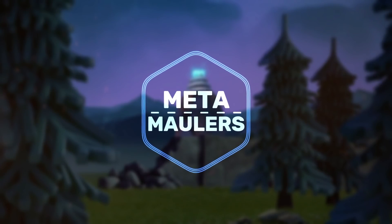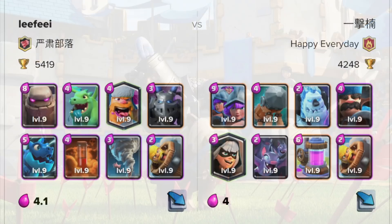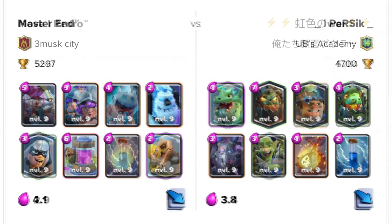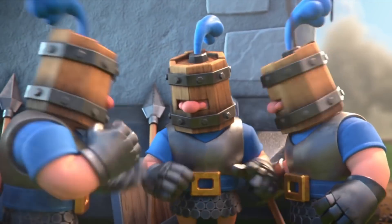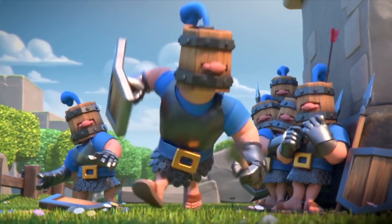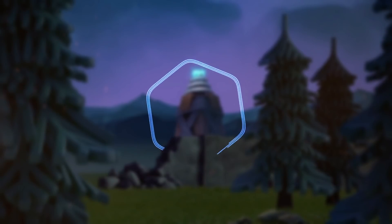Now let's break down the meta. This meta is definitely very interesting — actually relatively diverse. We've got a healthy mix of Beatdown, Control, Lava Hound, Graveyard, Three Musketeers, and also Expo to an extent. Royal Recruits may be kind of annoying, but hopefully decks will gradually adjust to counter those. Really solid meta so far. Now let's check out the off-meta deck of the week.